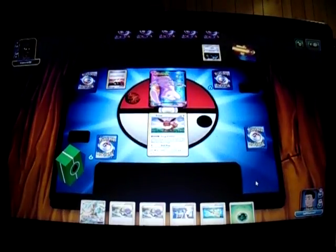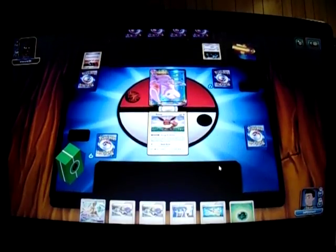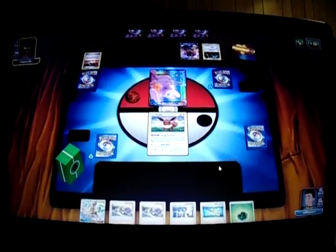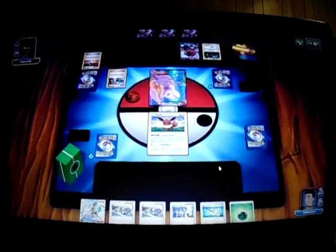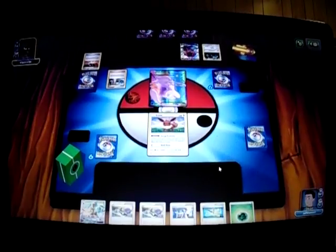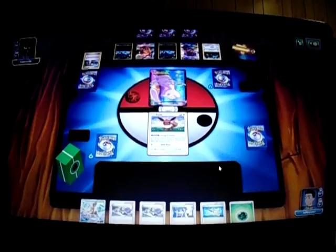There's the Ultra Ball — discarding a Metal Energy and a Fire Pokemon. A Fire Pokemon can hurt us a lot because our Pokemon are weak to fire. If I go for a first-turn Brigette of course... Yep, Brigette is going to come out searching for 3 Pokemon. So it's a Dustmane and two Zorua. Okay.